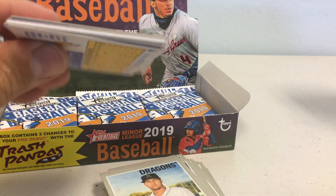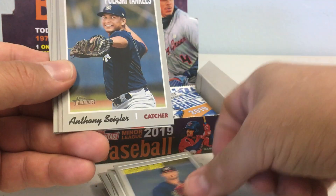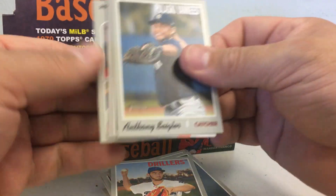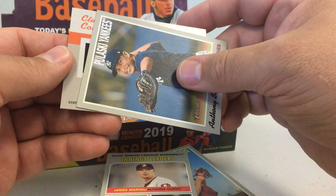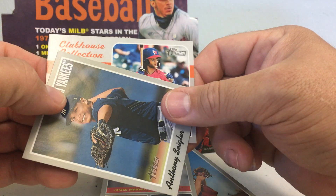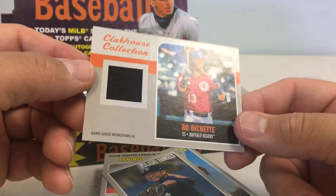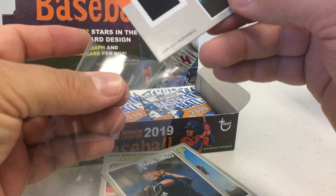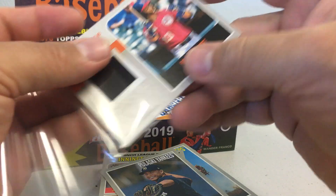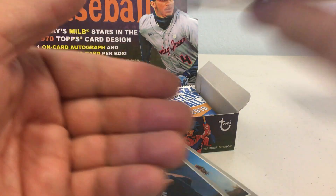There's a thick card in there, so that's probably our relic. Andres Jimenez, Kyle Muller, Anthony Seigler, Mitchell White, Brock Burke, Innings Leaders. We'll go ahead and see who it is — looks like Bo Bichette. Yeah, it is Bo Bichette. That's sweet! Game-used memorabilia jersey from Bo Bichette. Pretty awesome. Here's what the back looks like, by the way.